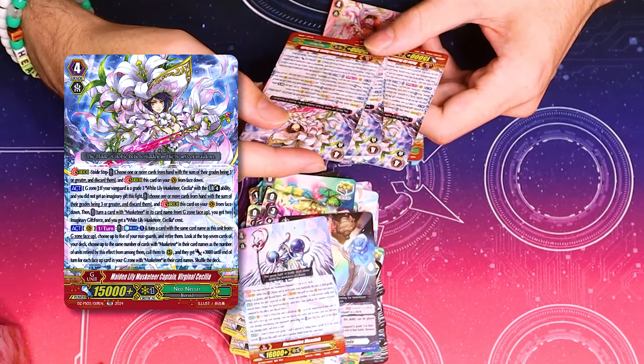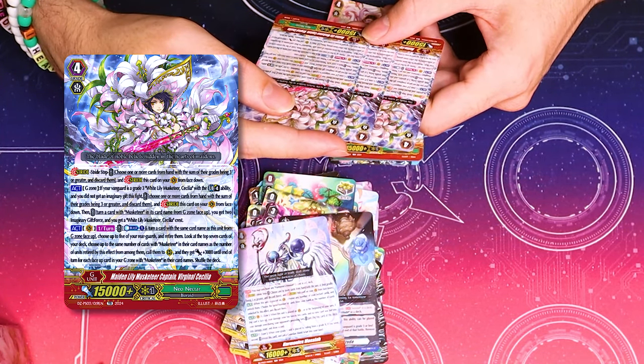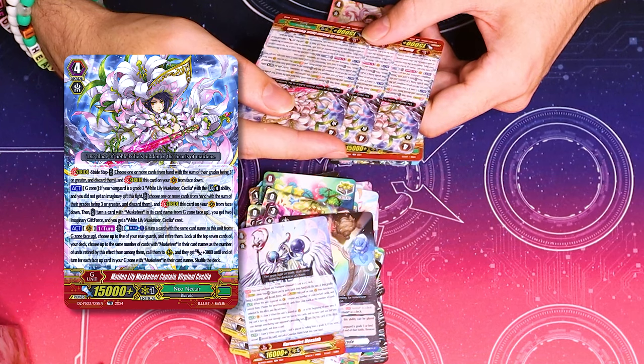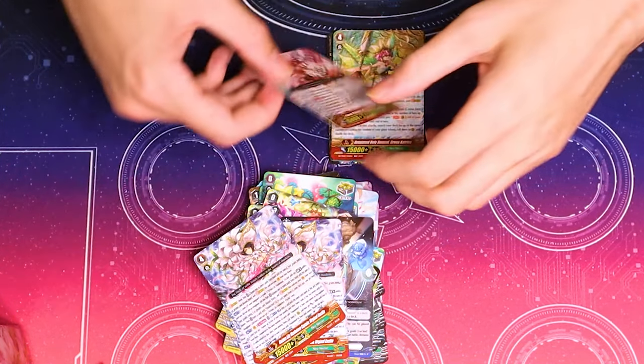Let me read again. I didn't see that. Wouldn't that be on Kira? It should be on the G unit. If your Vanguard is grade three, if you didn't get a gift, Stride. You get a White Lily Musketeer Cecilia Crest. So I'm assuming that's going to be there later.